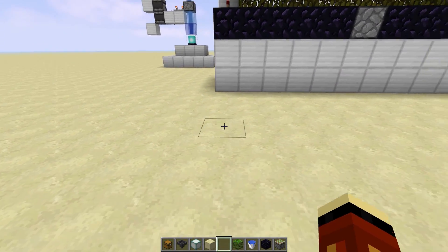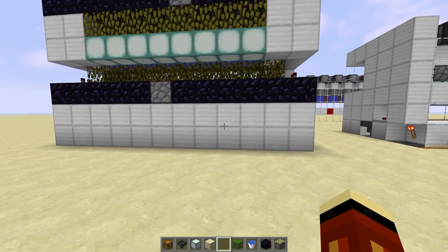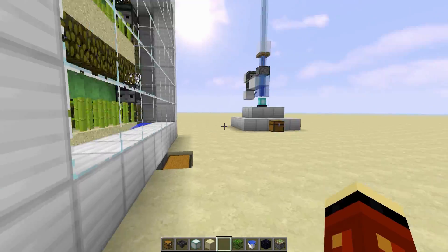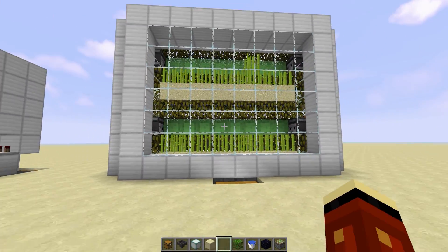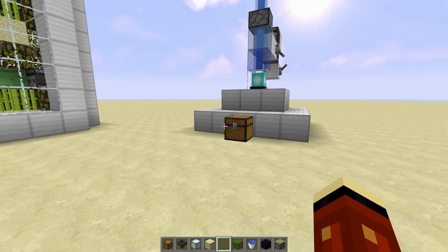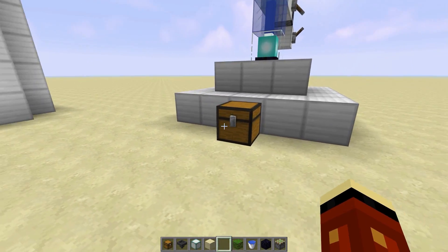You can flip it around, put another one on this side and mirror it, and simply route the pistons and hoppers together so that you have a big tower. You can go as high as you want with it — really, it's all up to you.